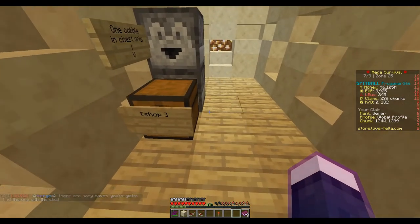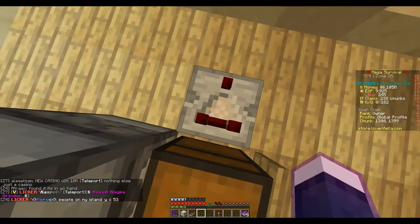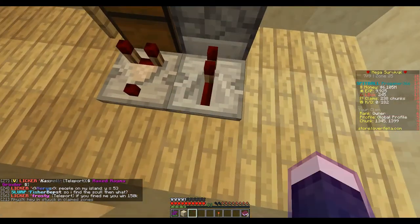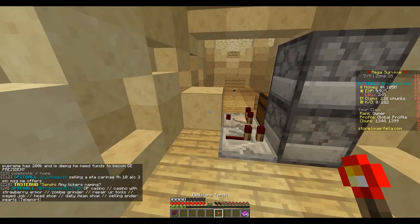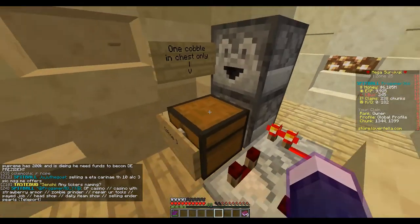You then take your redstone comparator and make it facing out from the chest. Then you take your redstone repeater and make it face into the bottom dropper. You then place a block beside the comparator and a redstone torch on the side of the block.